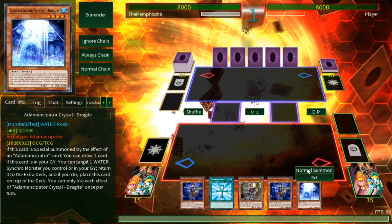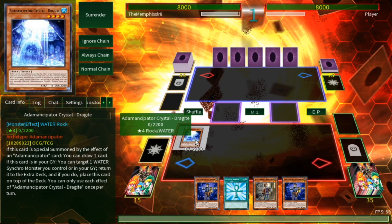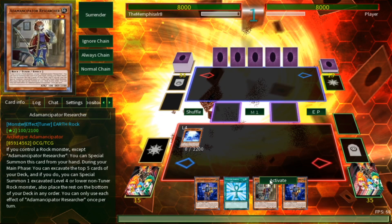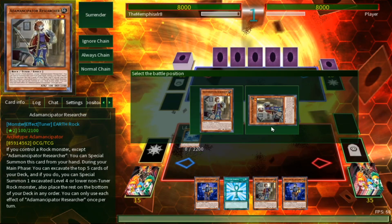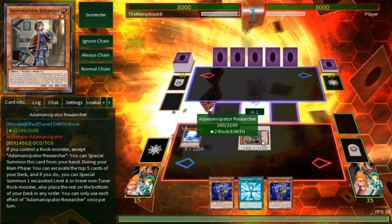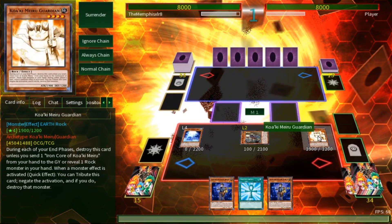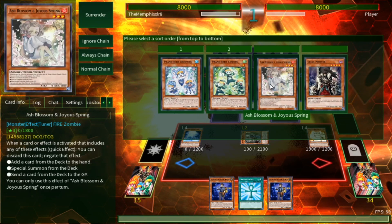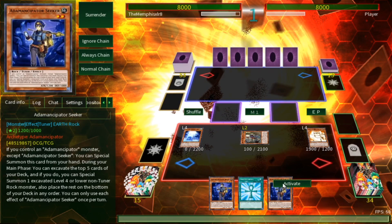Our opening hand ought to work. We need a Prank Kid, but we have Adamancipator — a bunch of monsters that are rocks and can special summon themselves, letting you excavate your deck and search out more rocks. The one rock we need right now is Roxy, and we have three Roxies, so it shouldn't be hard to get into them. Kokubaryu Guardian will be very useful if our opponent tries to Nibiru us at some point.